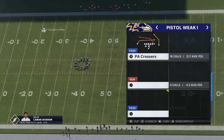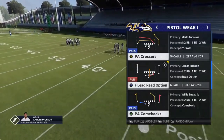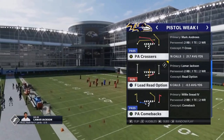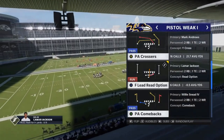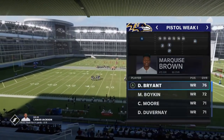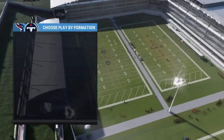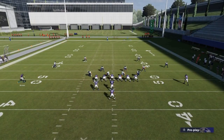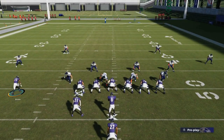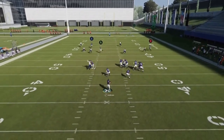Let's show a couple of one play touchdowns to finish this video. I'm going to start off with the PA Crossers — probably one of the more explosive plays. I want to make sure I have my more explosive receiver over here, so we'll flip these guys around. On the defensive side, we're going to start off with cover three. The most important part when it comes to beating cover three is you have to run to the open side of the field to spread the defense out. I motion in the X route — that's probably the most important part. Motion him in, put him on a streak. The A route is optional.